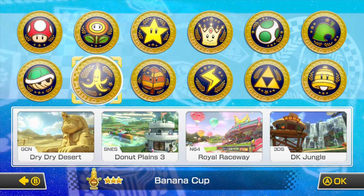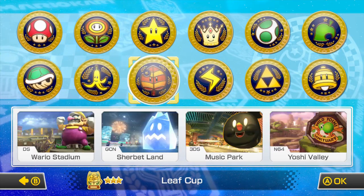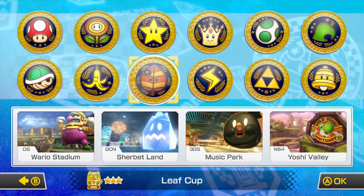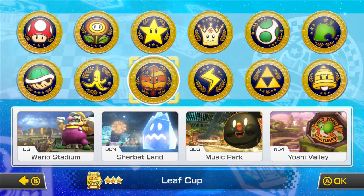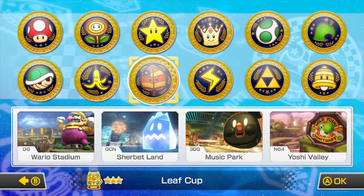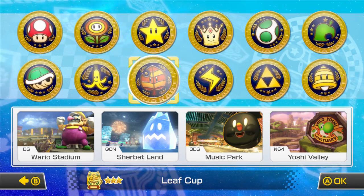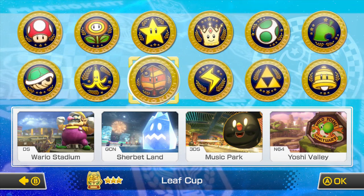In the previous episode we did the Banana Cup. Now it's time to do the Leaf Cup, which features DS Wario Stadium from Mario Kart DS, GCN Sherbert Land from Mario Kart Double Dash, 3DS Music Park from Mario Kart 7, and last but not least N64 Yoshi Valley. Very good tracks — without further ado, let's get started.